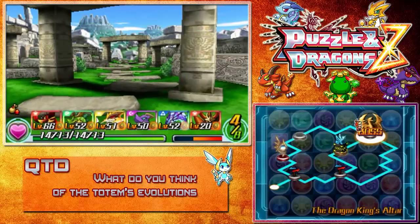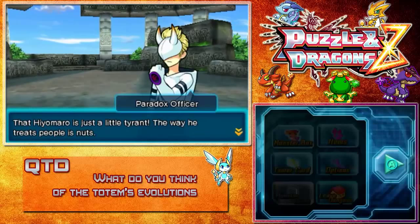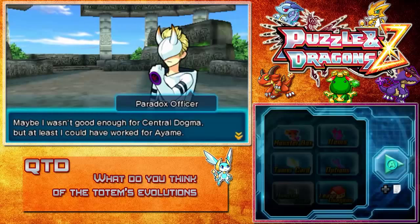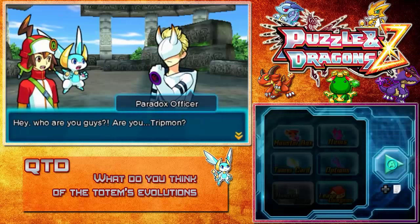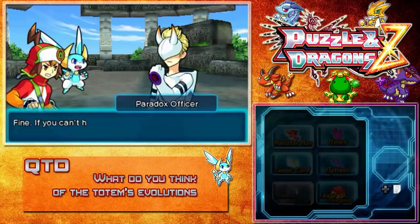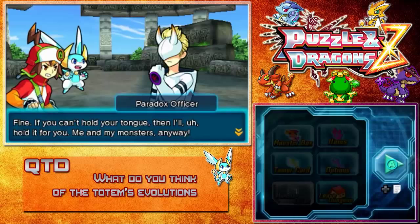Ayuma? No — that Ayuma is just a little tyrant. The way he treats people is nuts. Just my dumb luck. Maybe I wasn't good enough for central — Gogba. But at least I could have worked for Ayamme. Hey, who are you guys? Are you Tripmon? Did you hear all that junk I was just saying? Please forget you heard anything. Sure, buddy — whatever you want. Like you're our buddy! Fine. If you can't hold your tongue, then I'll hold it for you — me and my monsters, anyway.